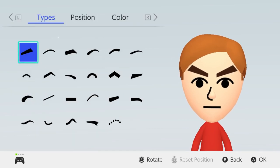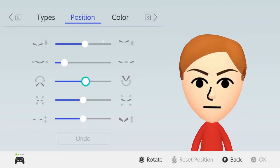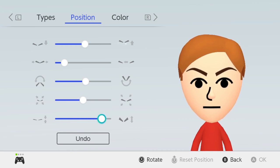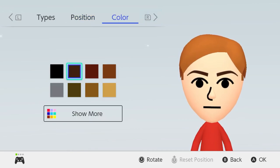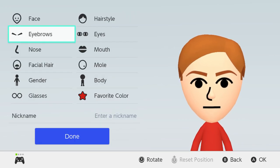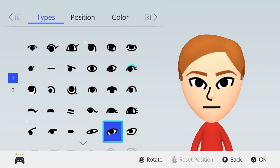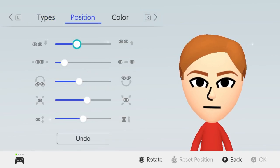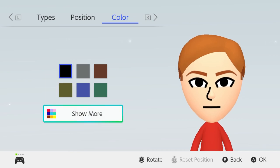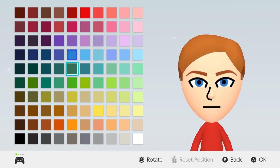For his eyebrows they're thicker than everybody else's but not too thick — I think this works. We rotate it so it's like that, and the color has to be the same. For his eyes they're more on the skinny side but not too skinny. If we go like this and rotate it and bring them up, just like that. His eyes are blue — more of a greenish blue, probably like this. That works.